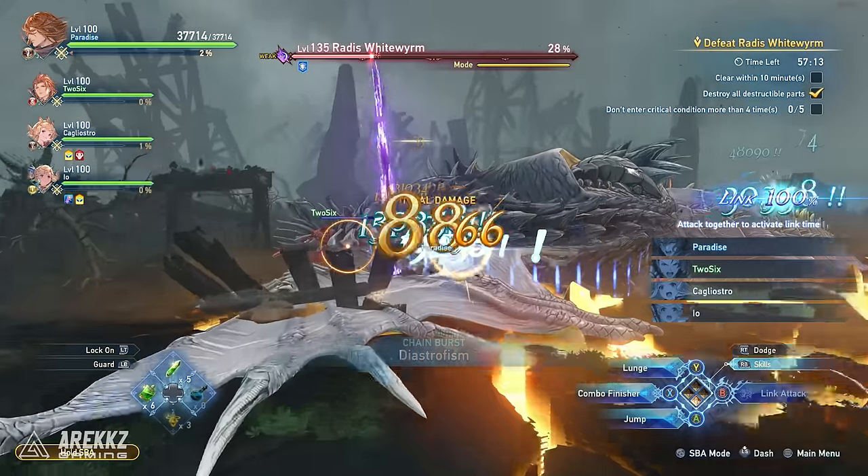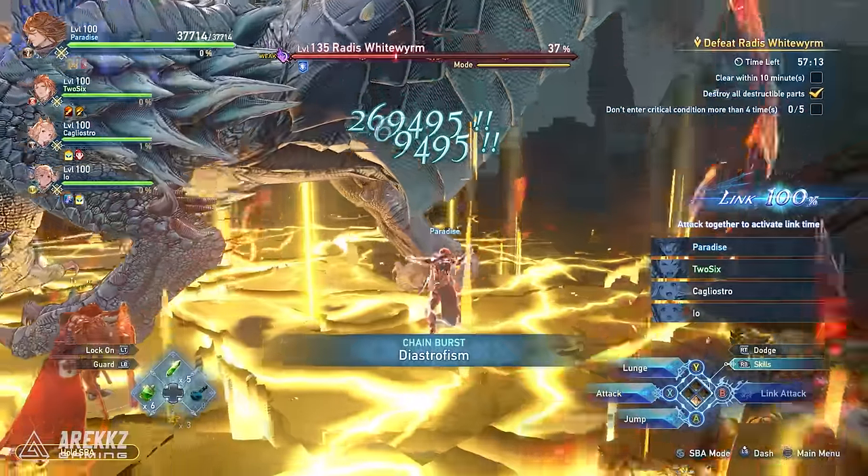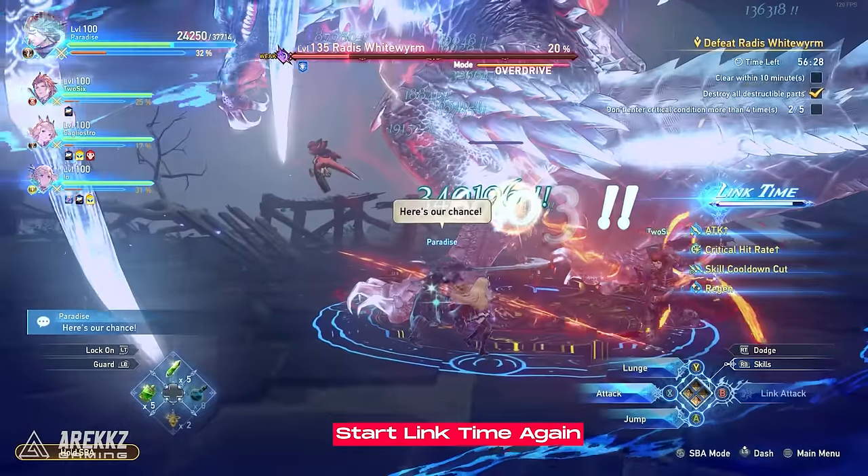So essentially, the loop is to build up link time manually, use link time, activate your SBA for a full chain burst, and then go back into link time after the full chain burst.